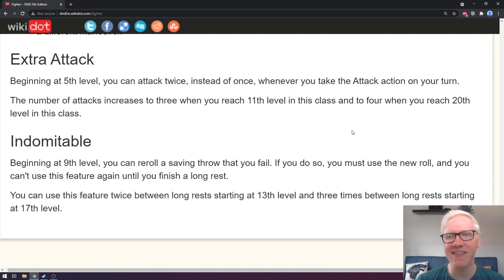Next is the Extra Attack feature — the bread and butter of the fighter class. Beginning at 5th level, you can attack twice instead of once whenever you take the attack action on your turn. The number of attacks increases to 3 at 11th level and 4 at 20th level. An important note: in order to use Extra Attack, you must have taken the attack action first. You cannot cast a spell and then attack using Extra Attack, and you cannot dodge and then attack using it — you have to have attacked, and then Extra Attack applies on top of that.